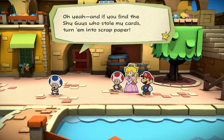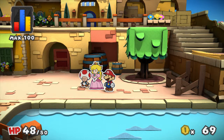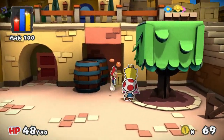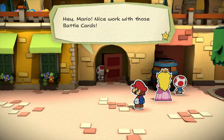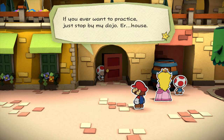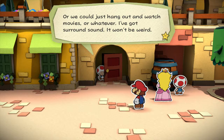And if you find the Shy Guys who stole my cards, turn them into scrap paper! There's a little bit of green, a little bit of red, and there's yellow. Hey Mario, nice work with those battle cards. I've got to say, though, your card game is looking a little sketchy. If you ever want to practice, just stop by my dojo. We could just hang out and watch movies or whatever — I've got surround sound, it won't be weird.